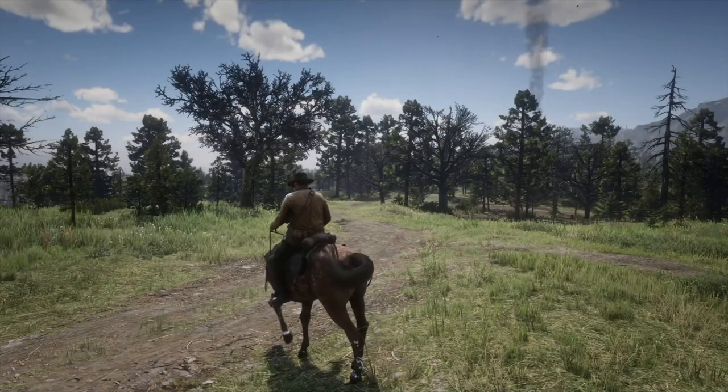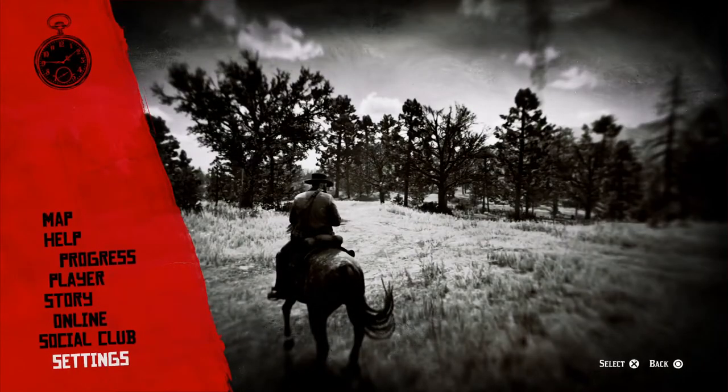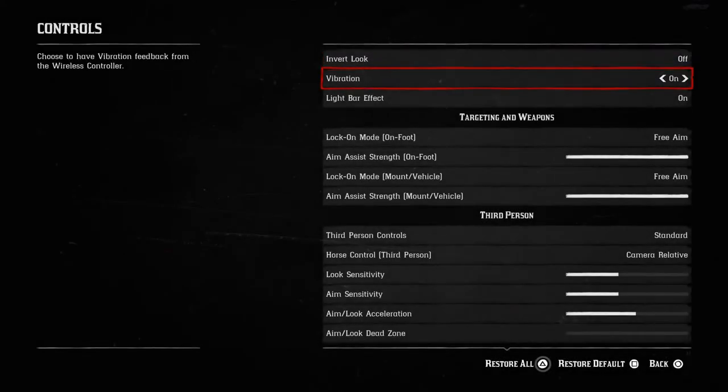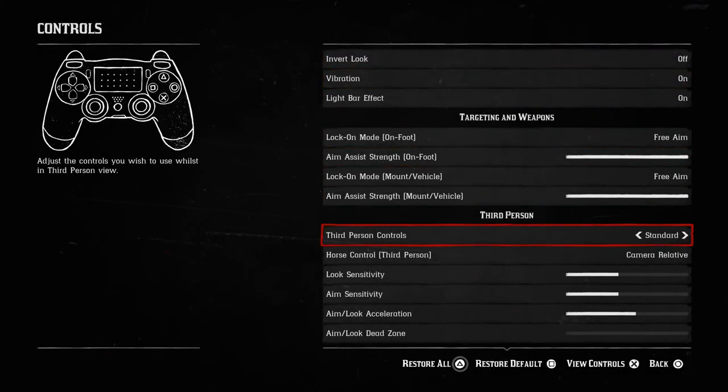So what we are going to be doing now — we need to go into the pause menu, go to Settings, then Controls, and specifically we are looking at Third Person Controls. The default setting for Third Person Controls is Standard.